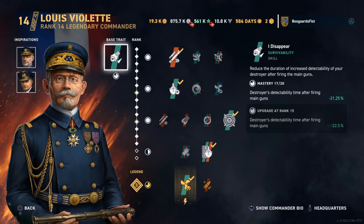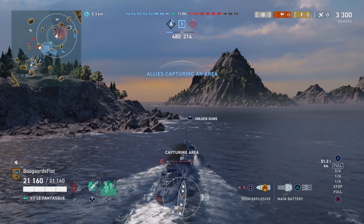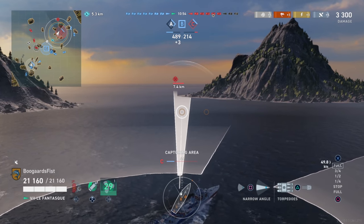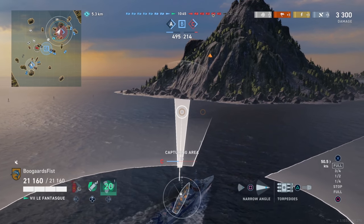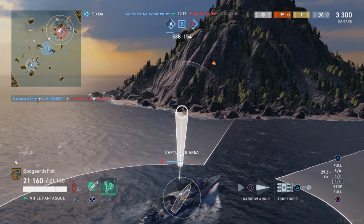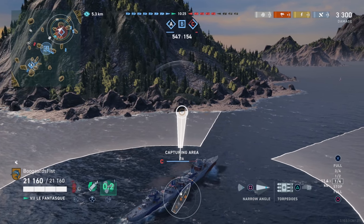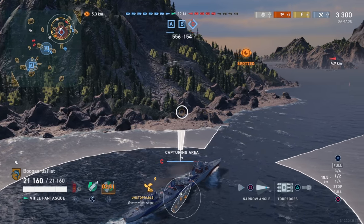Number seven — French destroyer Le Fantasque. This one will be a little controversial. It did take a heavy nerf when the Kléber came out at legendary tier; I think it was a little too Kléber-esque to begin with, so they chopped it down at the knees. What we're left with is below-average gun performance — middle of the pack with torpedoes. You've got three launchers, but one is dedicated in the middle and one per side, so you have to do some flipping around. The torpedo output isn't great. It does still have outstanding speed and pretty good concealment — it ambushes ships and catches them with high-damage torpedoes.